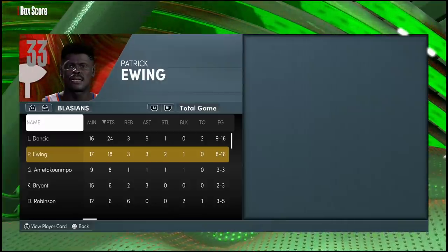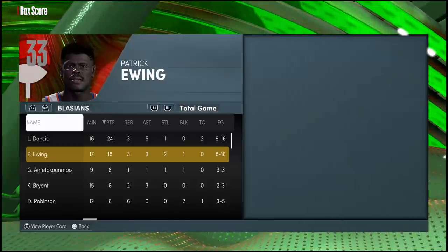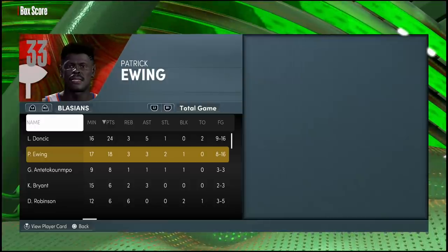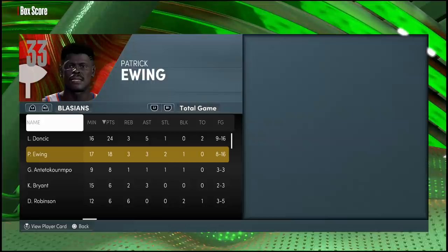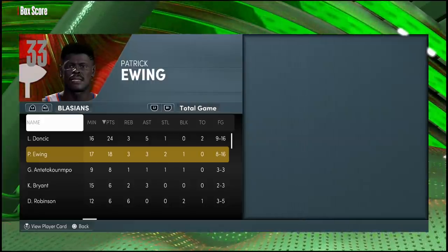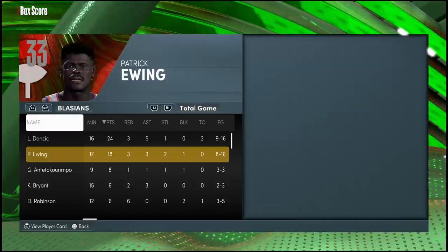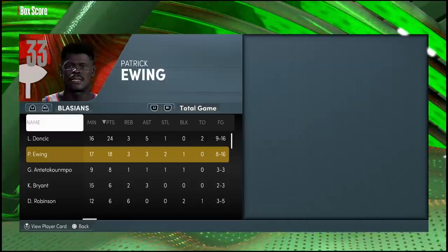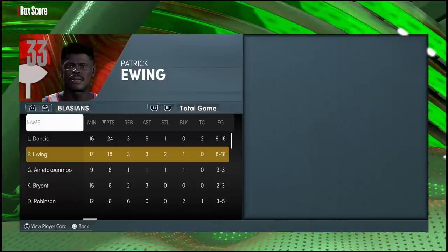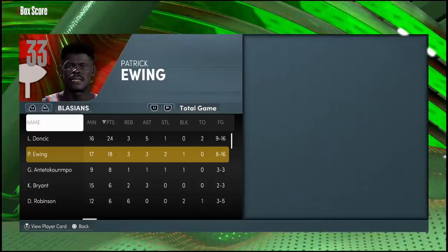There's basically no chance you should be missing with this card because it's almost automatically green. If you're a Knicks fan who's been waiting for a good Patrick Ewing card, he is finally here. Would I take him over David Robinson? I'm not too sure yet — D-Rob's jumper is still one of the best on a big man. Running Ewing and D-Rob at the same time is a deadly combo. I'll need to play around with this card more to decide if he's really better than Hakeem overall, but that's gonna do it — don't forget to like and subscribe!